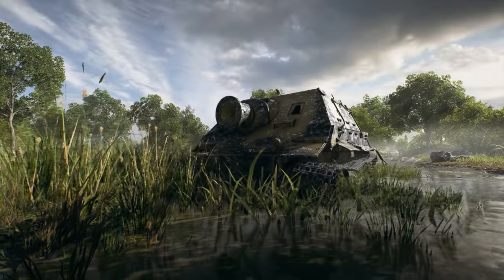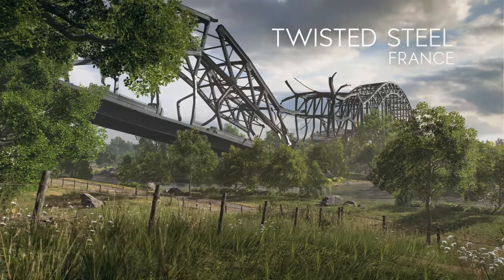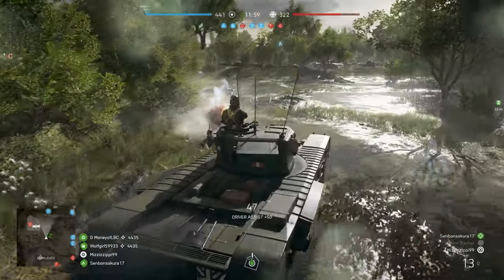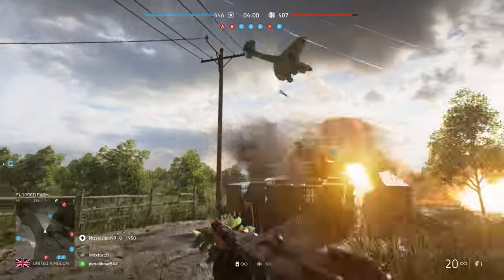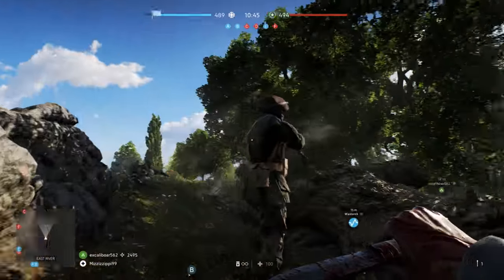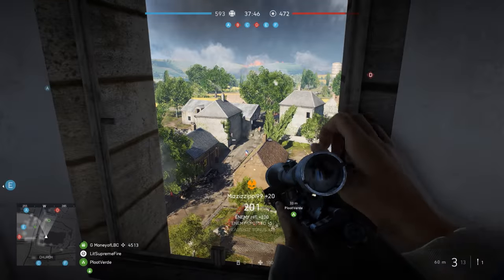A flooded marshland dominated by a monumental, partly destroyed steel bridge — Twisted Steel features the biggest structure ever created for a Battlefield game and poses always-evolving challenges for squads trying to defend or attack. Away from the bridge, tanks cut across the marshlands and planes pose constant danger from the sky. In Arras, tanks roam the fields while infantry look for cover in extended trench lines and stalk the enemy through scattered woods. The small town center will be the most contested area, with the church providing sight lines of the entire map.